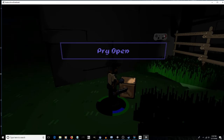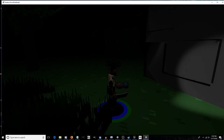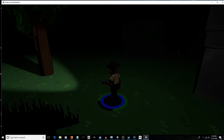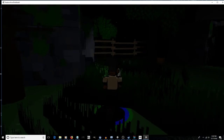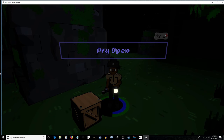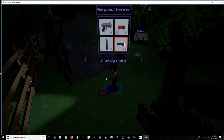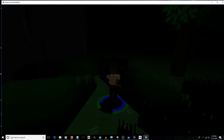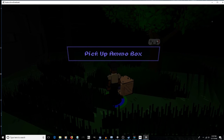Here's a crate — this is what we're looking for. Have your knife out, get close, and it'll pop open. Of the three crates that spawn, one has nothing in it, one has the ruby, and one has ammo. Even if the lid doesn't visually come off, if there's something inside you can still retrieve it. I'm going to drop my flashlight to make room for the ruby.